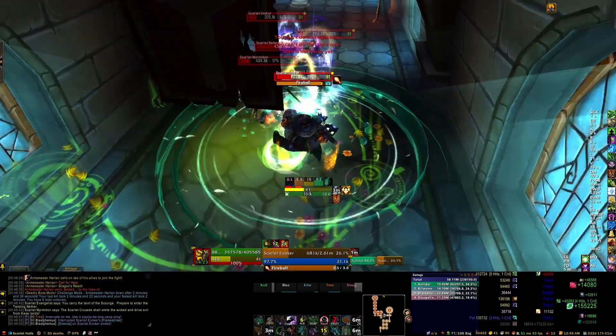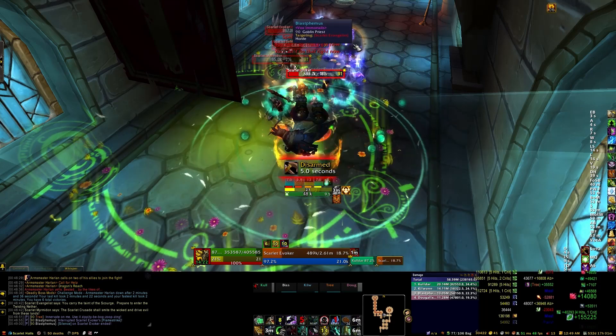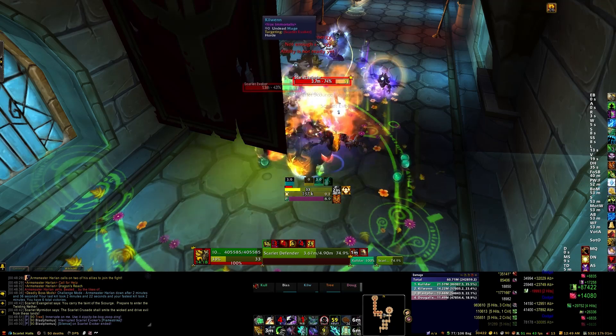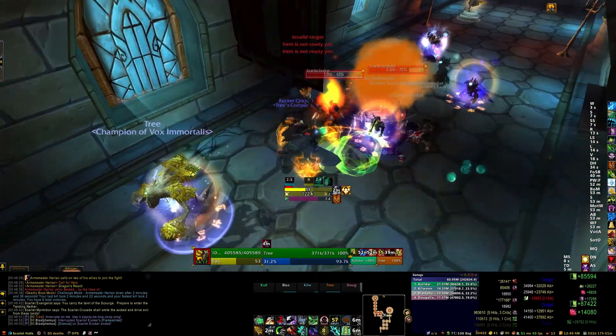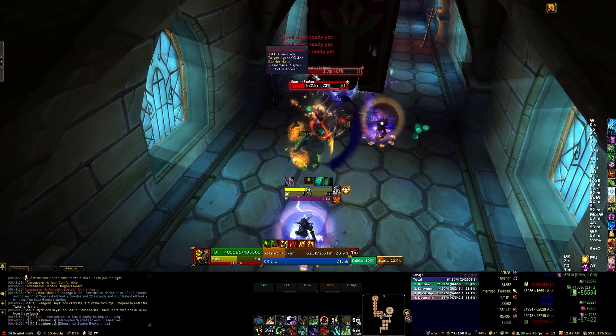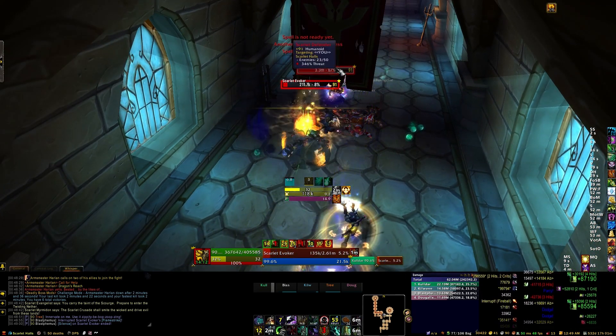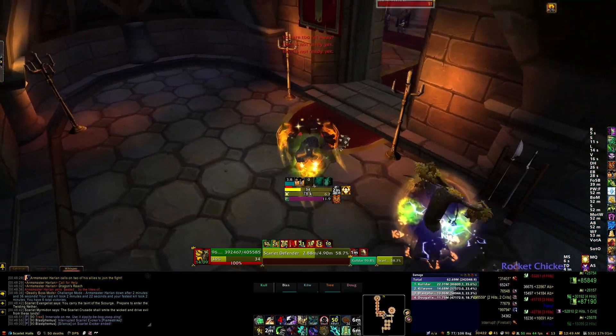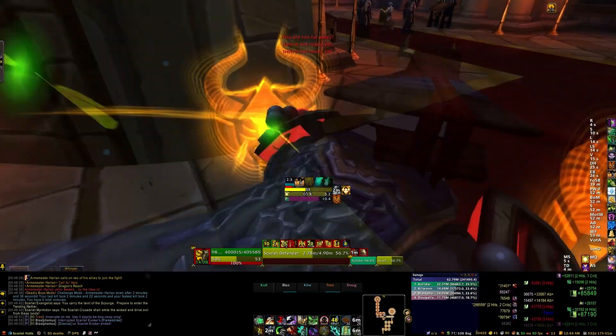Death Knight tanks are probably the strongest in challenge modes right now — Army of the Dead for this pull just trivializes it completely. Anything you have that will assist you in this pull just to survive long enough to get most of the mobs down is what you want. And once again, like the previous pack, we have a defender left over, so just drag him along to the next group.